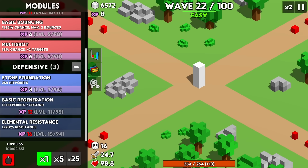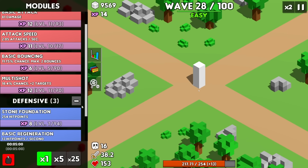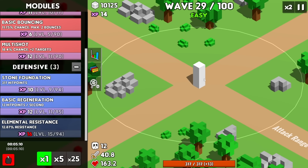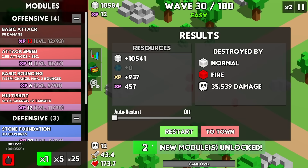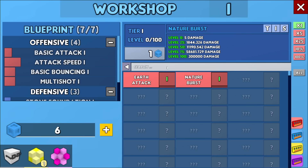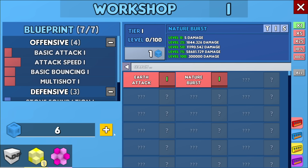The red guys couldn't even attack. Now we're starting to get in range to attack and they still hurt a little bit, so let's increase our hit points. When the multi-shot kicks in it really doesn't leave any enemies standing. But now we're starting to take a lot of health damage — time to upgrade again. We got two modules that time: earth attack and nature burst. I'm really not sure what these do, but look at that damage scaling — it does way more than my basic attack.